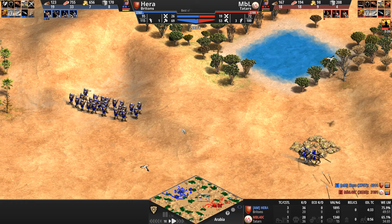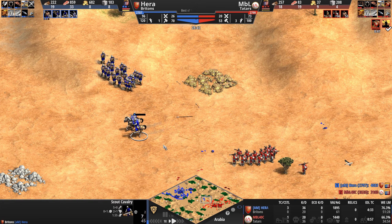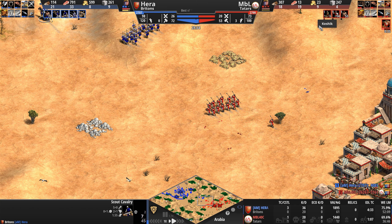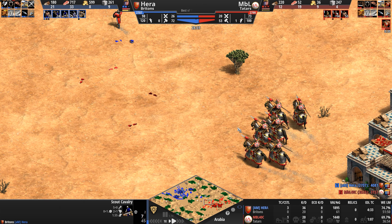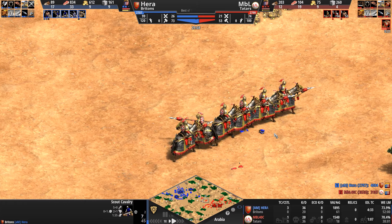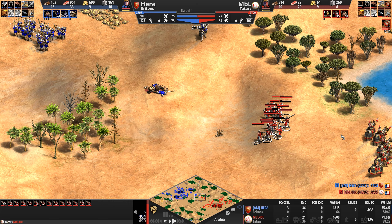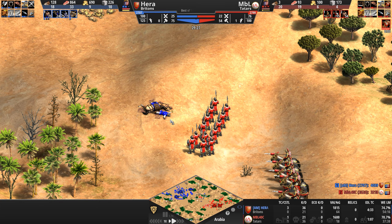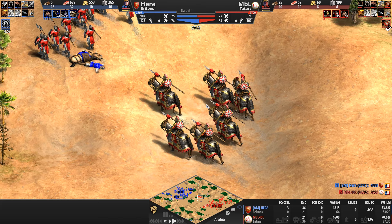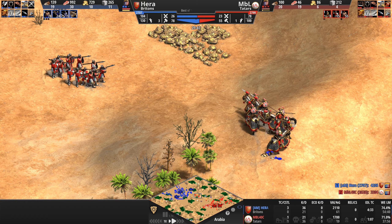Hera seems to be relying on his ranged units' dodging skills. He's going Keshiks with Bloodlines as well. These seven Keshiks — what a beautiful unit. When your job is to raid for gold, you deck your horse out in gold. Hera finally manages to get that scout, but that was not a game-changing pickoff.